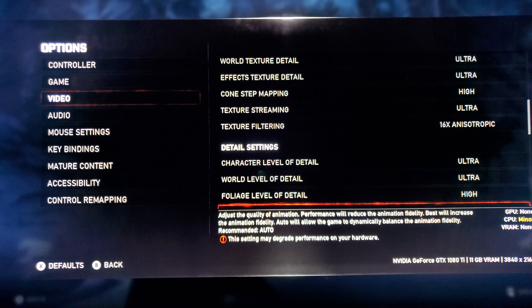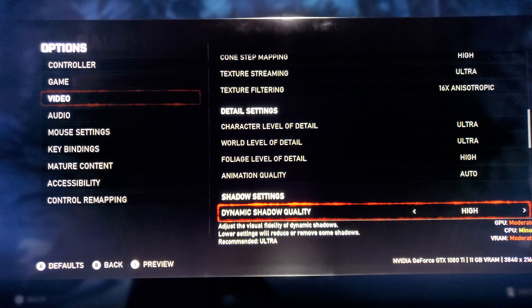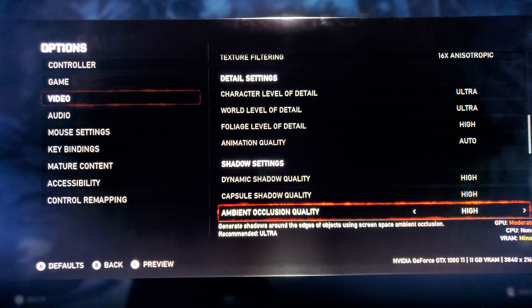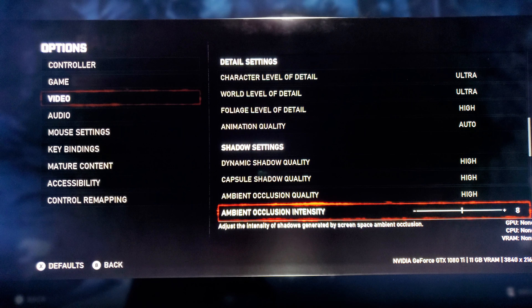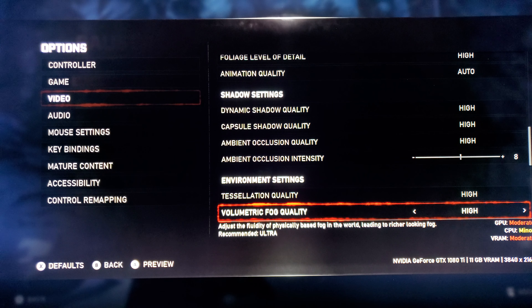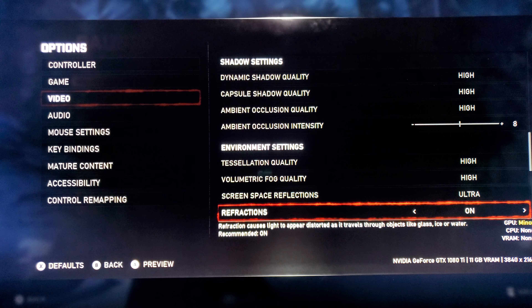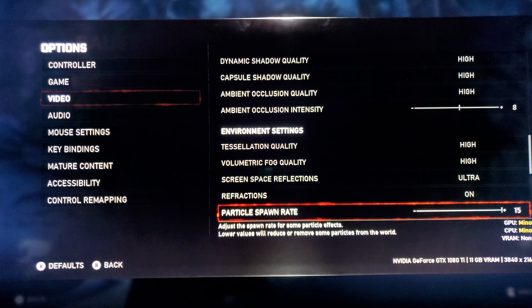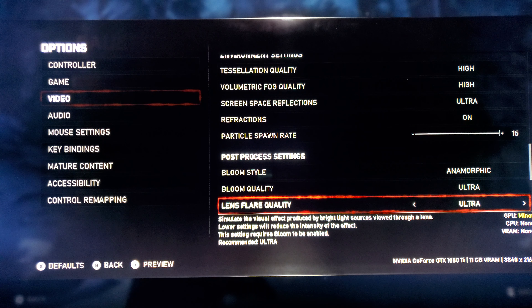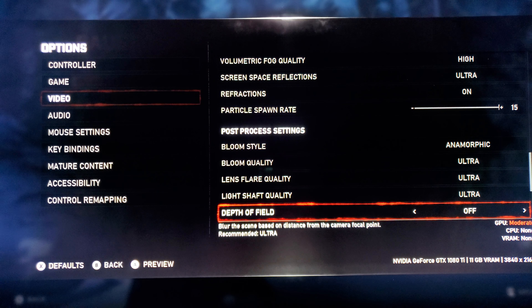Foliage level is on high — didn't notice a huge difference with that. Animation quality is on auto at best; it does push the CPU a little bit, so leave that alone. Dynamic shadows are on high — this is one of the light settings that does make a big difference in frame rate but still looks amazing. Capsule shadow quality high, ambient occlusion quality high, ambient occlusion intensity down to 8 — I saw shimmering when it was up high. Tessellation is on high, biome fog quality high, screen space reflections ultra, refractions on, particle spawn rate +15.